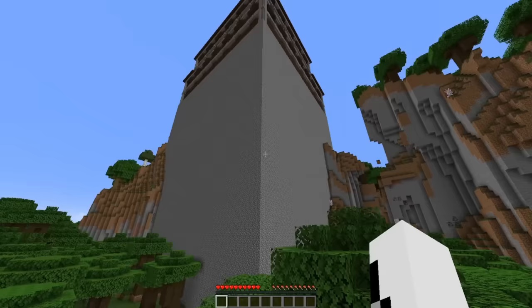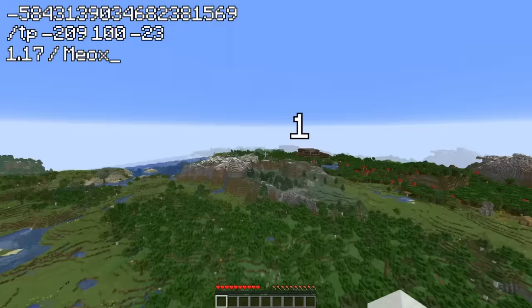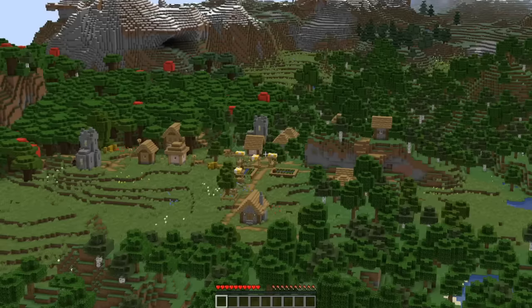That's just the start of the mind-blowing pillager seeds though. This seed spawn is home to a quad mansion. If you stand right in this position, you can actually see four different woodland mansions in render distance of each other, all ganging up on this small little village in between them.